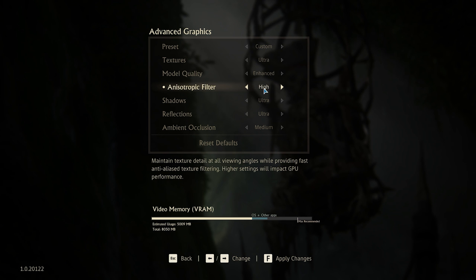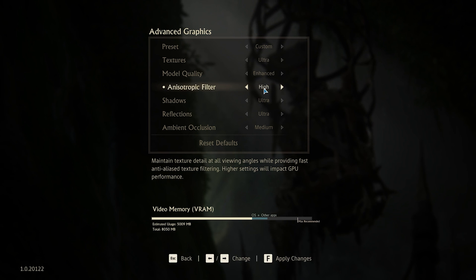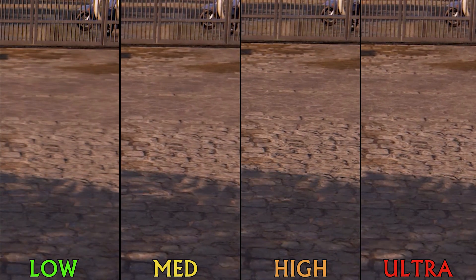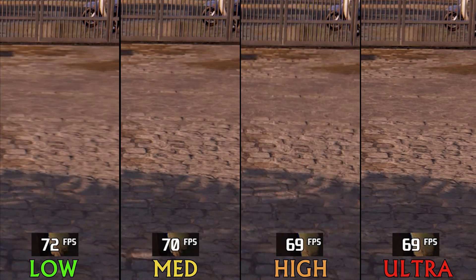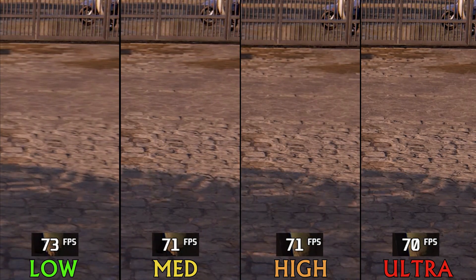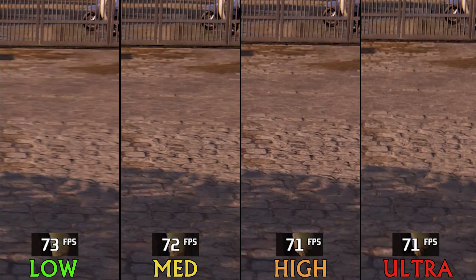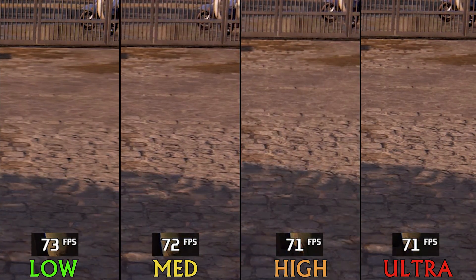Unlike model quality, the difference between anisotropic filtering options is noticeable. Like here, where both low and medium look worse than high and ultra. Performance-wise, anisotropic filtering usually doesn't have a big impact, and it's exactly what we're seeing here. So going for high or ultra is clearly the best option.